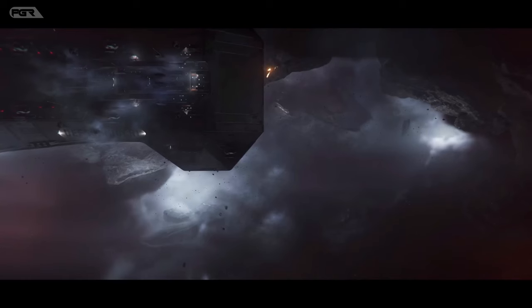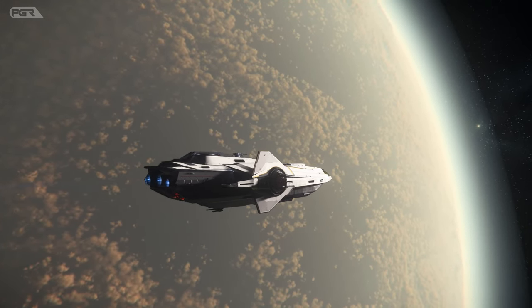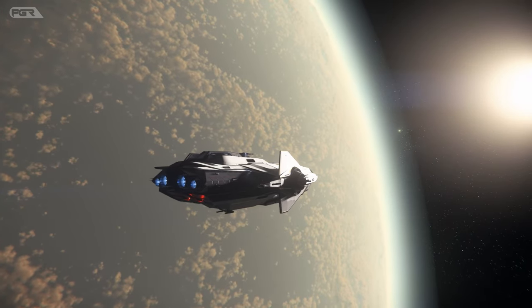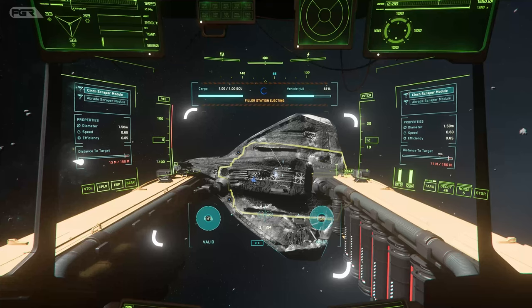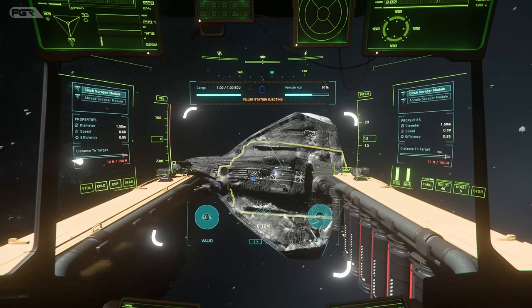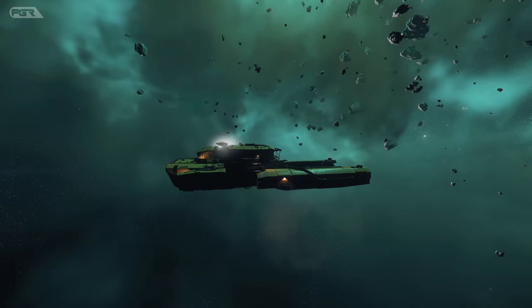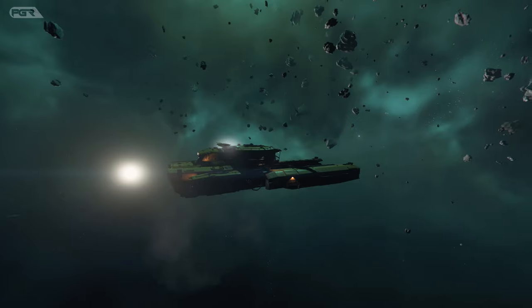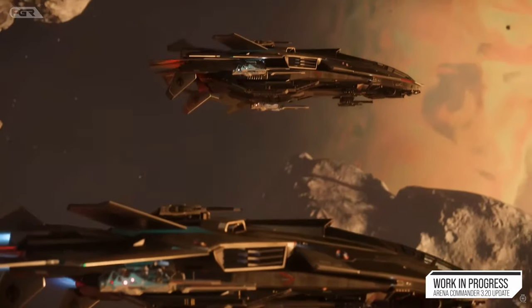One known issue in particular is the Hull C being unable to undock. The workaround is: if the Hull C has cargo, request detach via the cargo center rather than regular ATC. If it doesn't have cargo, make sure the spindles are collapsed, then store and retrieve again, and request via the regular ATC on the MobiGlas comms.